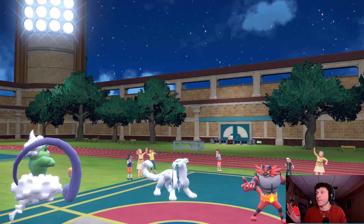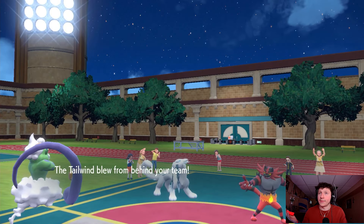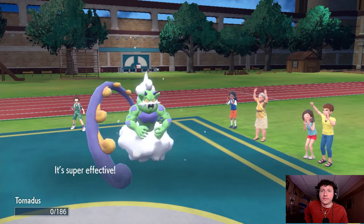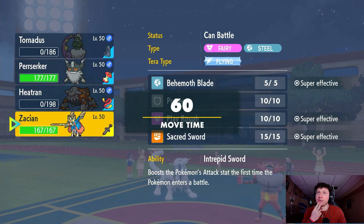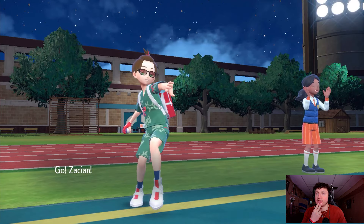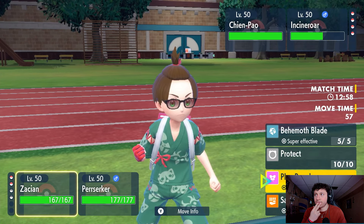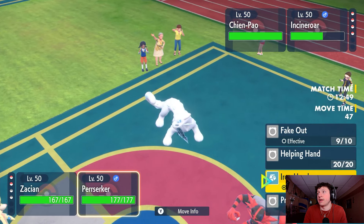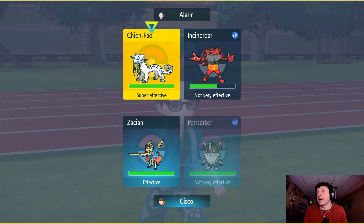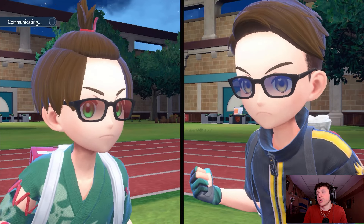They go for Ice Spinner into Tornadus — perfectly fine. Now Zacian comes in, Intrepid Sword activates giving us that +1. This is tough — I think we Sacred Sword into Incineroar and then Iron Head into Chien-Pao. I don't think Chien-Pao can pick up the KO here. They might actually swap out the Incineroar but it's fine — we get a free Sacred Sword into that slot. Chien-Pao still has its Focus Sash, so we need to break that.